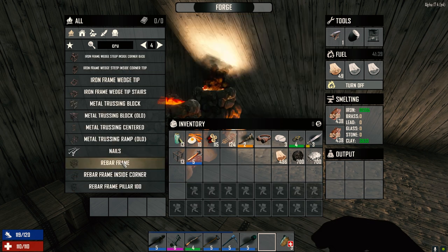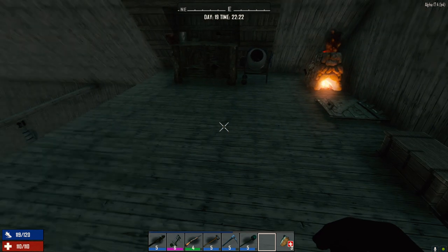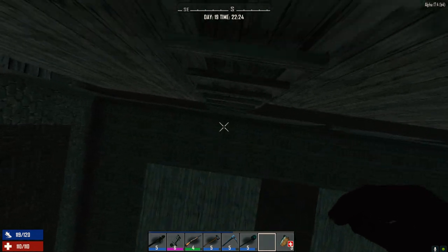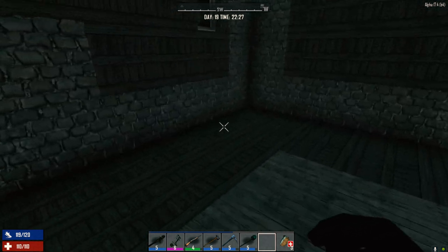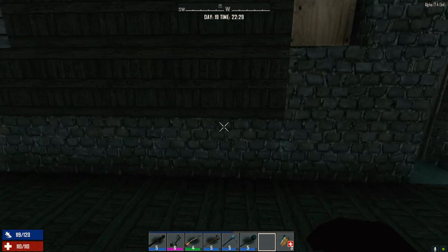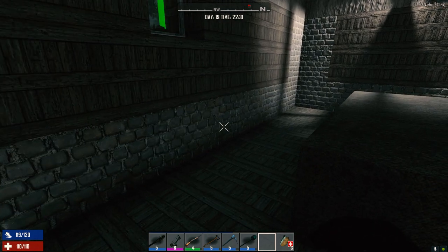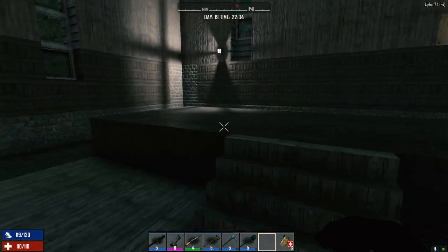We've got lots of iron in here. Let's get probably another 150 rebar frames — at least that many for sure. It is the night but I'm not really concerned right now. Let me go down and show you what I've done to the base. The main building has the upgraded wood all the way around, up a couple of levels. The zombies probably won't get up this high but I did it anyway. We've put brick across here — it's concrete just under here, but brick for now because we need the concrete for the back.